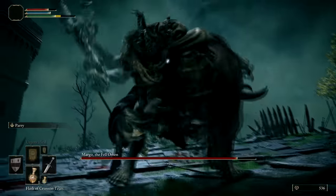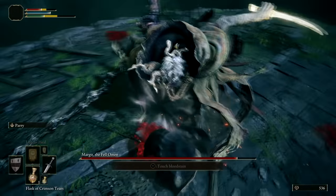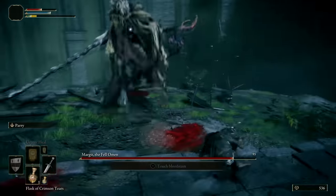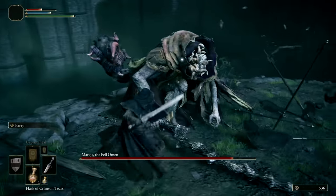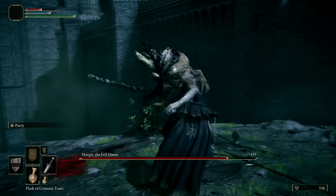As you fight an enemy, pay special attention to their animations and try to memorize their moveset. Over time, you will learn the best way to avoid certain attacks and where their openings lie. Learn to fight with a mixture of both blocks and rolls — as a general rule, block fast attacks and roll through slow attacks. By fighting efficiently in this way, you'll avoid damage and still have stamina left over to deal damage while the boss is left open.